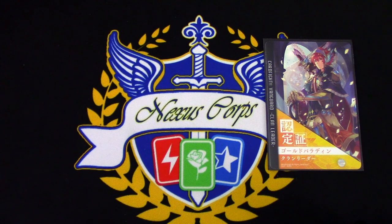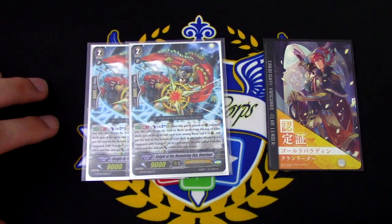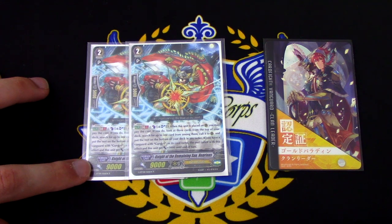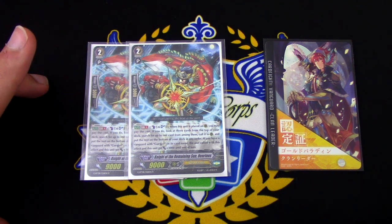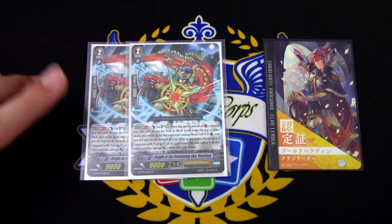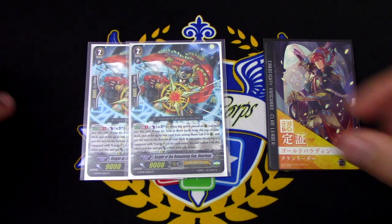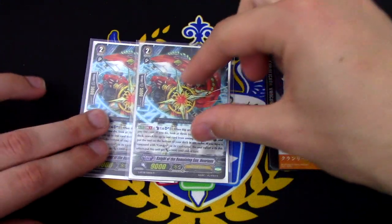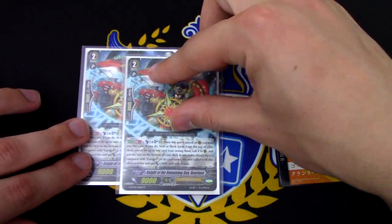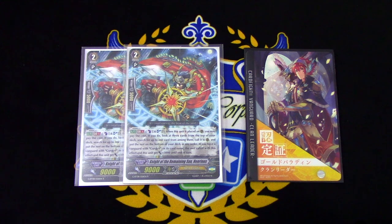Next up for grade 2s, we're running 2 copies of a fan favorite of mine, Knight of the Remaining Sun, Henry. This card is essentially a combination of Paramore and Solanius, with a different cost. Generation Break 1. When this is placed on Rear, I Counter Blast 1 and Soul Blast 1. If I do, I look at the top 3 cards of my deck, search for up to 1 card, and call it, then put the rest on the bottom. If I have a Vanguard with Gurgit in its name, the called units and this unit both gain 3,000 power. The purpose of this card is, during the battle phase, if I am making more superior calls and I choose to call this unit, I can use the skill to call another unit from the deck, and they both gain 3,000 power, extending the number of attacks I can do during the turn.